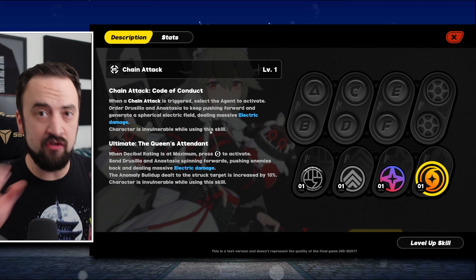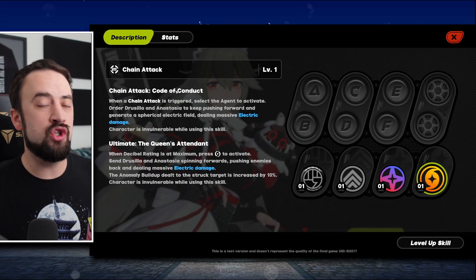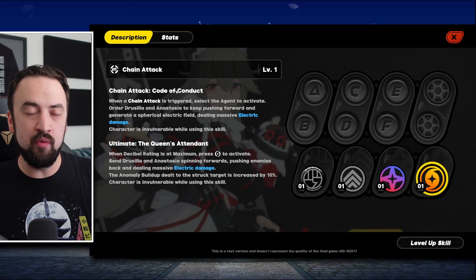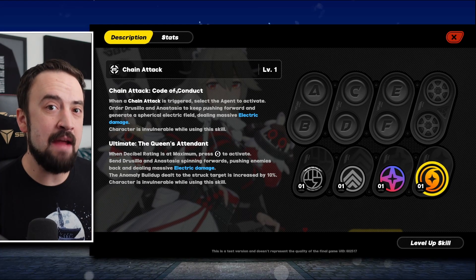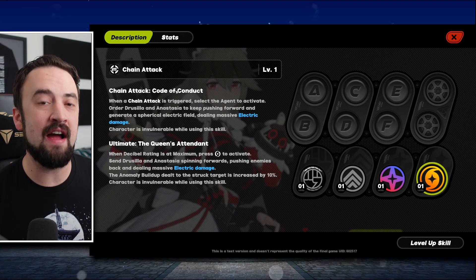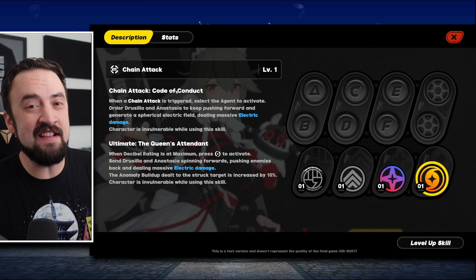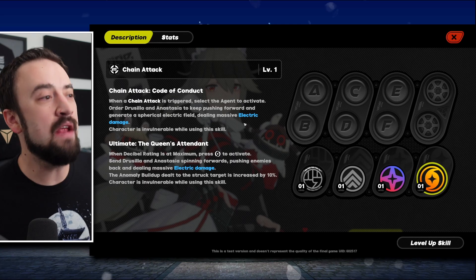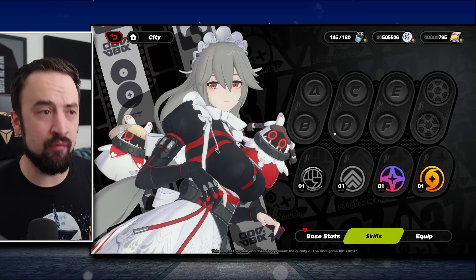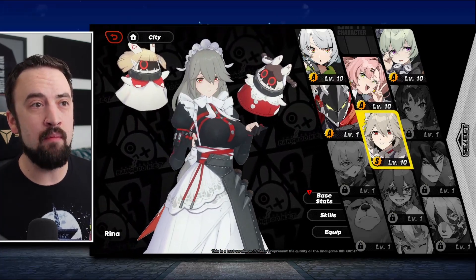Every character also has an ultimate with two variations. You charge up an energy bar at the top left of the screen, then you can do her regular ultimate or chain attacks. If you've played other games where teammates in the background can jump in with a special attack at certain moments, this game has that. I haven't mastered exactly how to pull those off yet, but switching between teammates at the right times is a big way to be a lot better at combat. It feels fast-paced but not punishing.